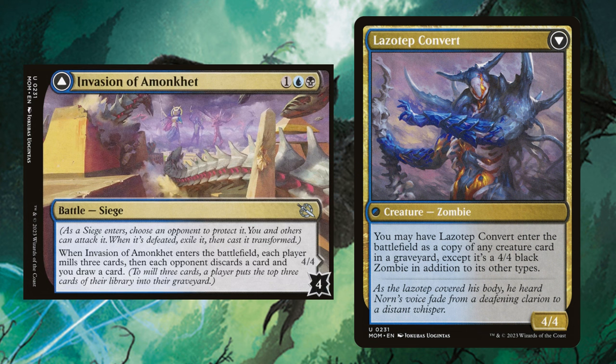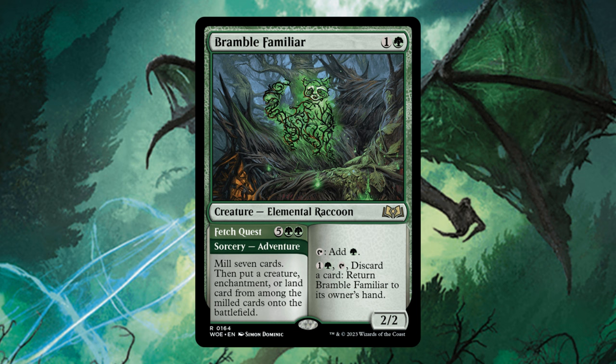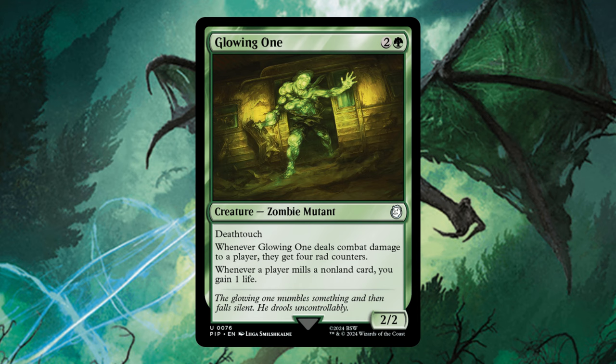Invasion of Amonkhet is mass mill so not the best, but we're mainly playing it for its backside — flipping it and copying any creature card in a graveyard is pretty busted. Breach the Multiverse we're playing for that massive reanimation ability, and it is mill so we take it where we can get it. Bramble Familiar — we have 40 creatures in the deck so we'll get spicy stuff off that adventure, and early game it's just a mana dork. Glowing One gives us more life gain and can make our life total untouchable in some scenarios.